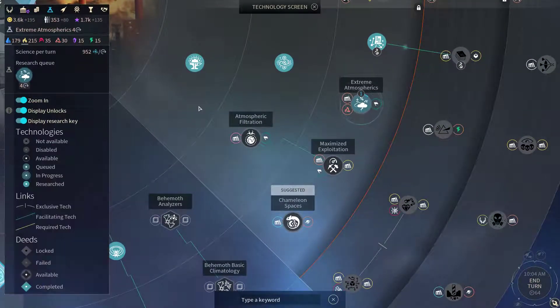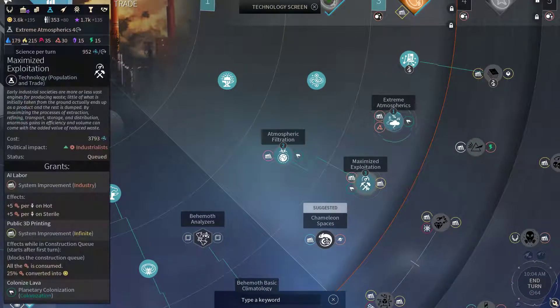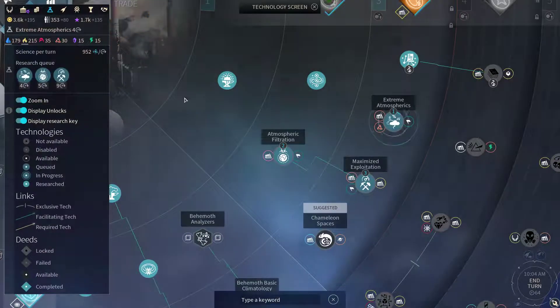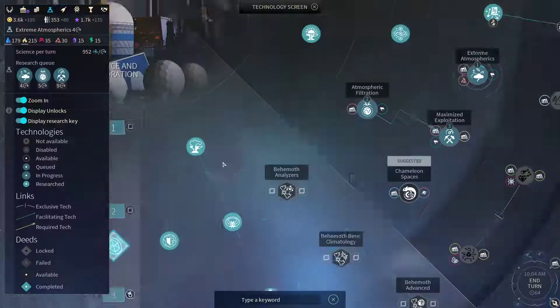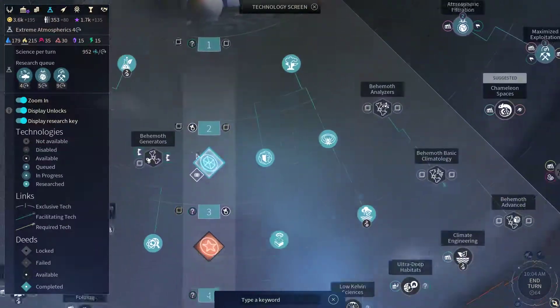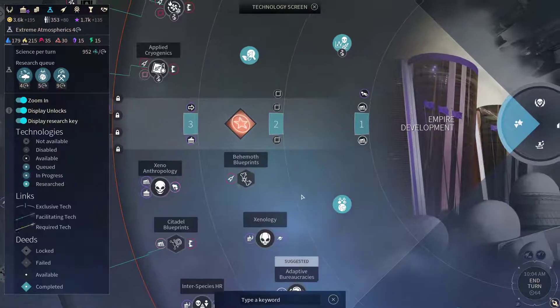Let's see — to the gas giants. After I'm done with that, I'm gonna go for atmospheric filtration and maximize exploitation for those colonizations, and after that I'm gonna go for the behemoth blueprints.